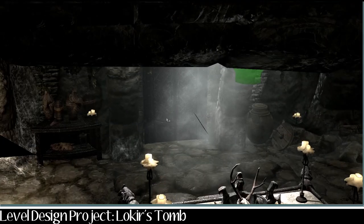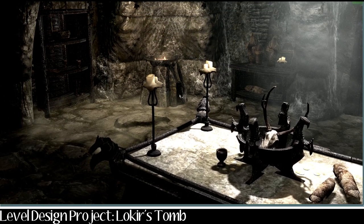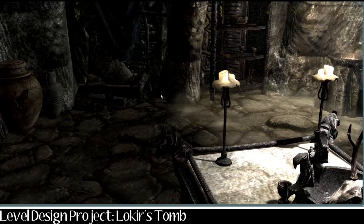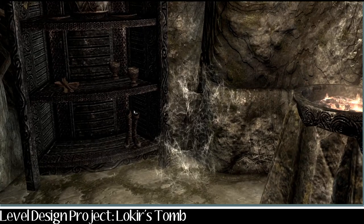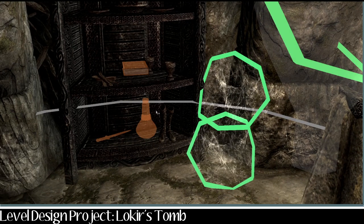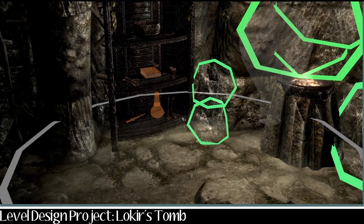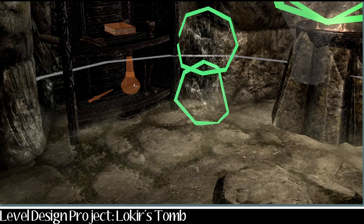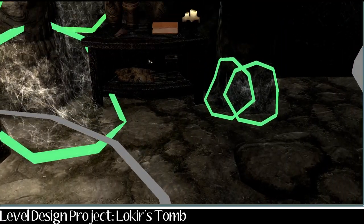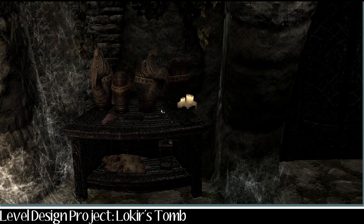So this was the first part of the dungeon build, which I was quite happy with. It took me a while to get used to using this engine — the Creation Kit, which is well over a decade old by now — but for me as a beginner I found it a good stepping stone to bring ideas to life. I put in static items and then leveled items which appear based on your character's level. So this dagger, for example, will be suitable for a player of a specific level. Likewise with potions and books — they appear in the game but as dummy markers you don't necessarily see them in the engine.